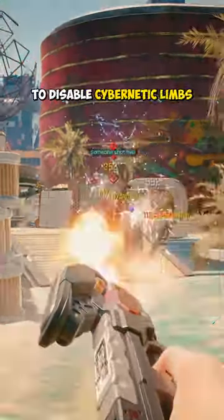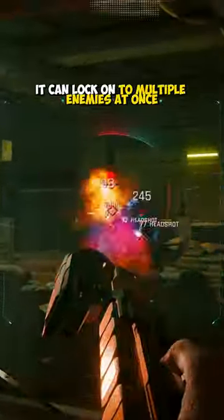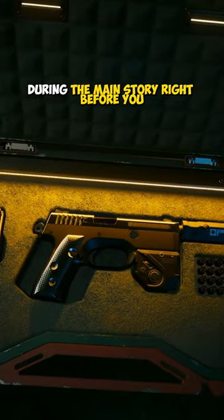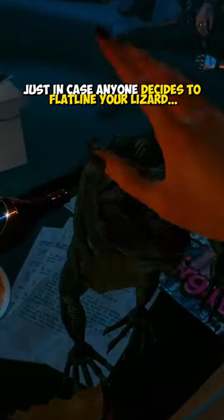Shooting enemies has a chance to disable cybernetic limbs, and if that wasn't good enough, it can lock onto multiple enemies at once. You can also get this John Wick style handgun from Alex during the main story right before you sneak into the Black Sapphire, just in case anyone decides to kill your lizard.